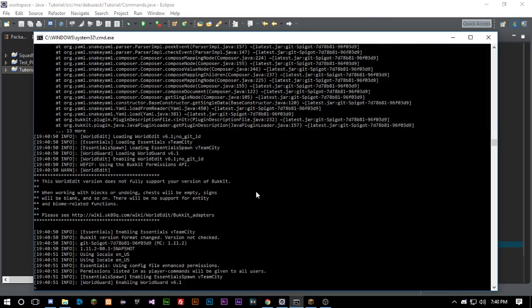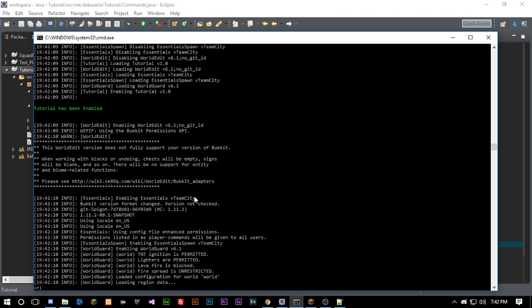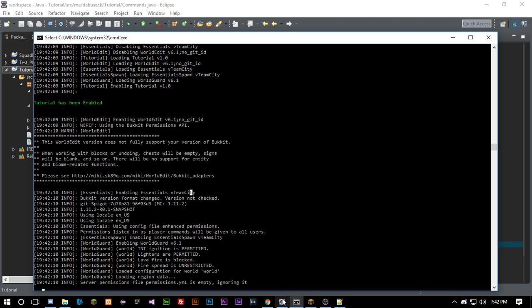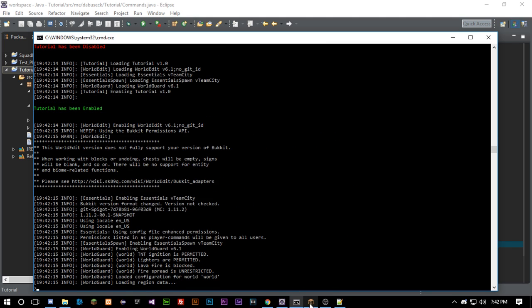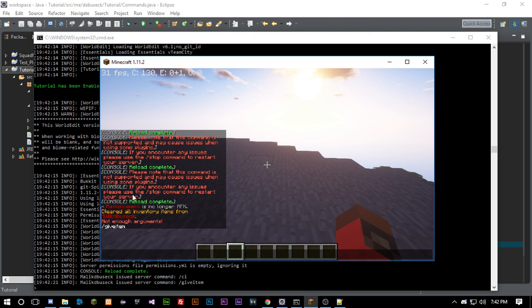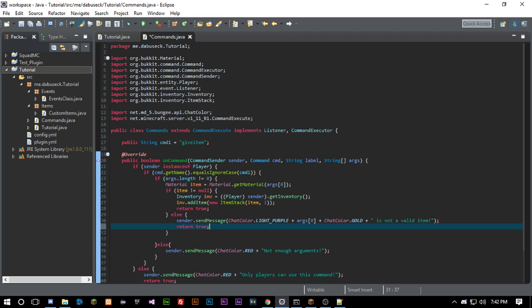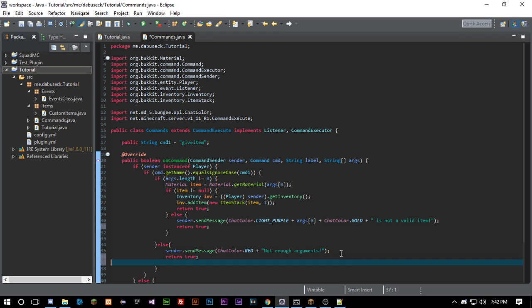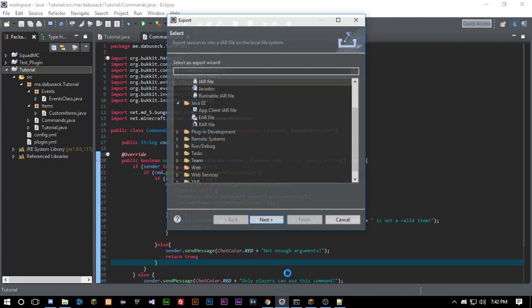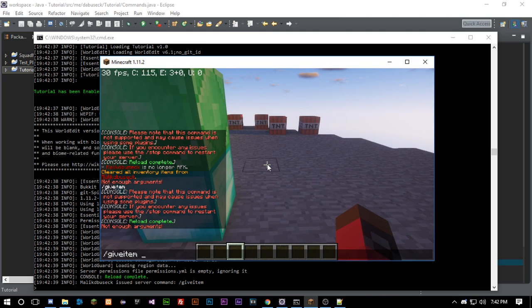Let's export and test this. We got an error in our plugin.yml — fixed that. Now reloading. We clear our inventory and do slash give-item, which tells us 'Not enough arguments'. Then give-item with an argument shows the message because we didn't return true in that branch — we need to make sure we're returning true on every code path.